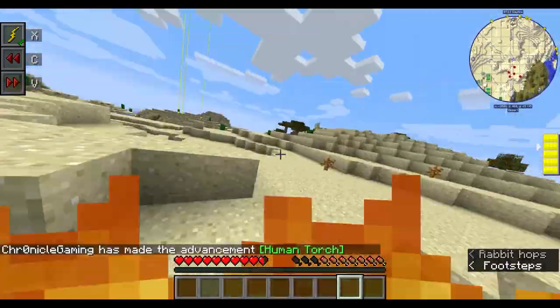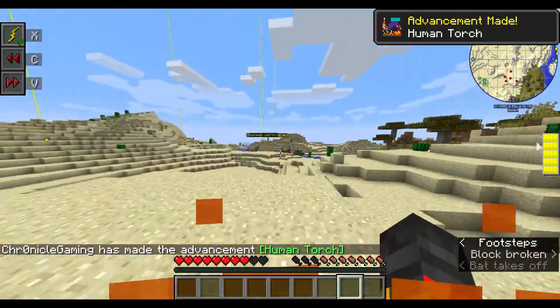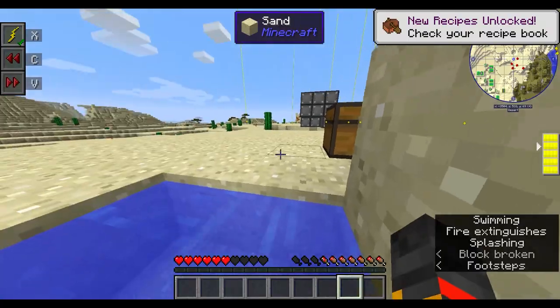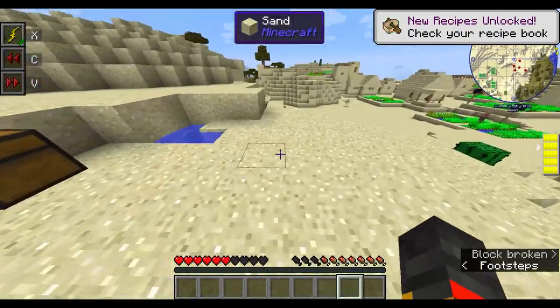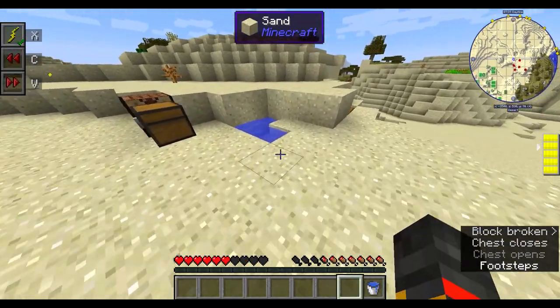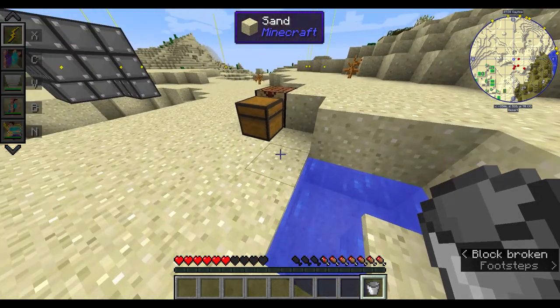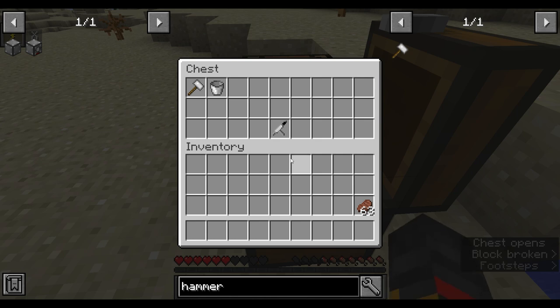If I click V once more and start running, and once more, I get human torch burn because of friction. What you need to stop burning is a suit. So I'll click X to get out of the speed and put the suit on.